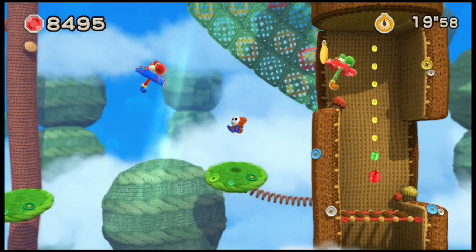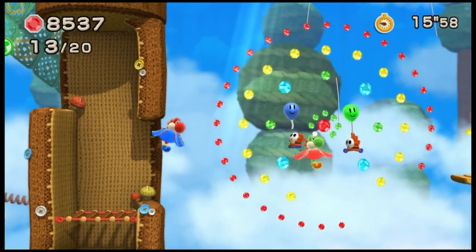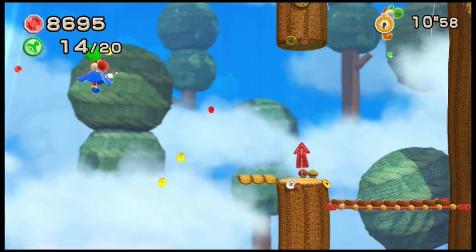Going off of the color scheme, what do you think the next Yoshi designs will be? It's all green and stuff. Probably basically like a forest Yoshi — like a plant, like a tree Yoshi or something. Probably.